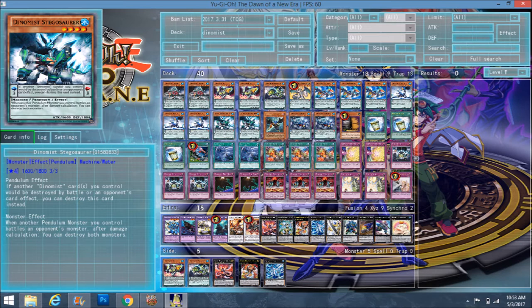Next is Dynamist Stegosaura, a scale three that stops Dynamists from being destroyed. His monster effect is: when another pendulum monster you control battles an opponent's monster, after damage calculation you can destroy both monsters. He helps your pendulum monsters get rid of things that can't be destroyed by battle or are just plain annoying.